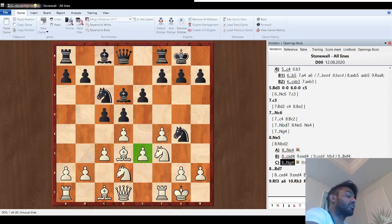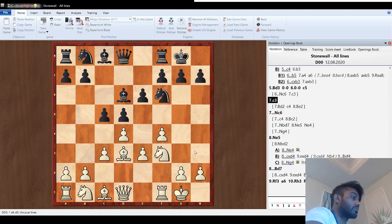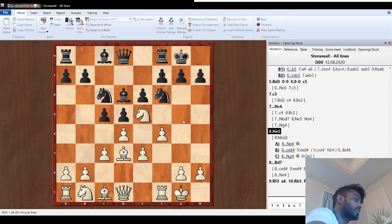Another thing I see a lot is knight g4 — I've had so many students forget about the e3 pawn, lose it, get forked, and end up down an exchange and a pawn. So make sure if they go knight g4, you are not losing this pawn on e3. So c3, knight c6 — the best move is knight e5. If c-takes-d4, we play e-takes-d4. If bishop-takes-e5, f-takes-e5. It's always a good day when they play knight-takes-e5 and just lose a piece right off the bat.